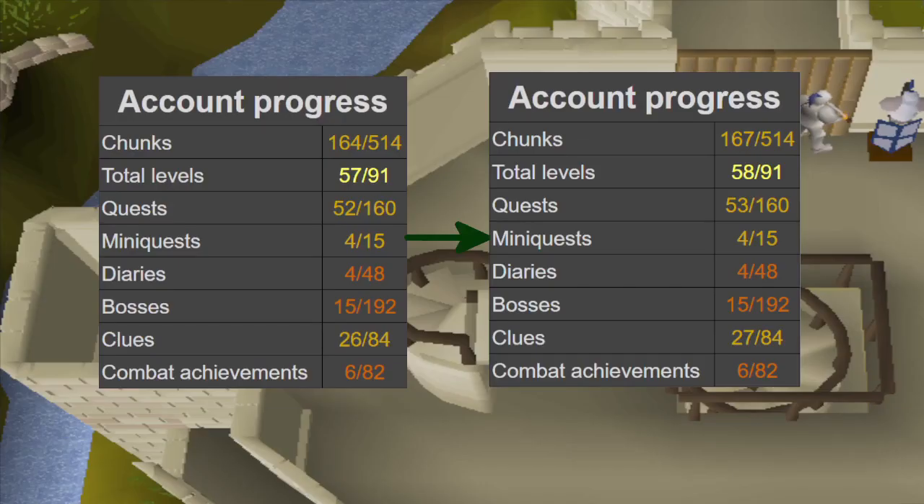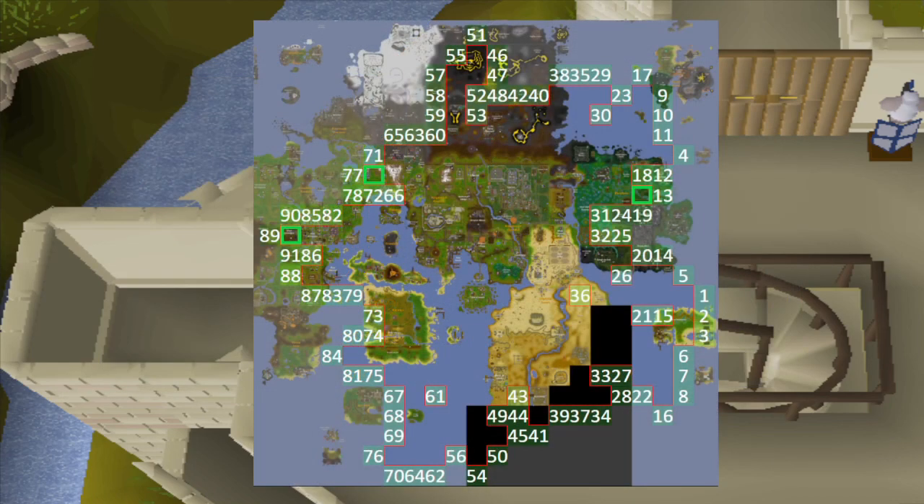That will be all for this episode. We started off with a very promising chunk but it turned out it didn't immediately unlock anything. We ended on finally being able to finish the Wanted quest, although it was a bit lucky as we could have gotten a location Solus went to that we didn't have yet. Either way, another three chunks unlocked - and we'll see what we'll be able to do in the next episode. I hope to see you all there.